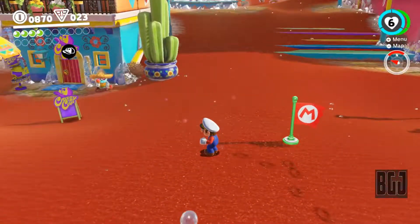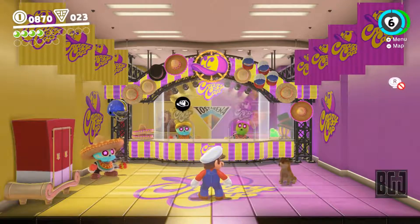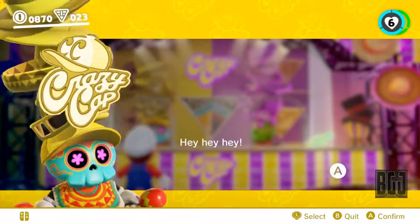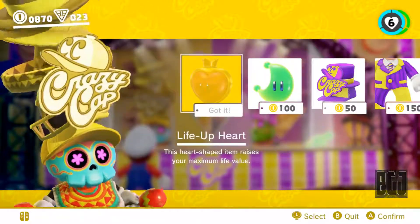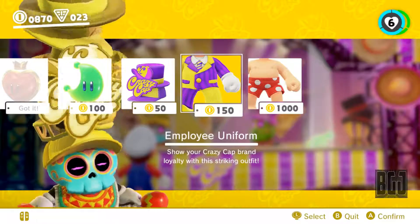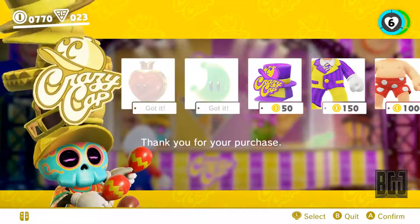Let's go ahead and check out the shop to see if we can buy that one Power Moon, and then play the slot machine for another. Also, hopefully we can buy some clothing to enter that one locked door. Let's check this out — Crazy Cap! The Power Moon is 100 gold coins. We already got the life-up heart, so we won't spend a thousand coins on the box of shorts. Let's just do this one — and we got the Power Moon!